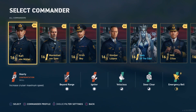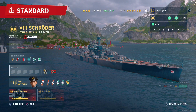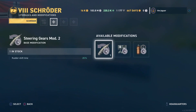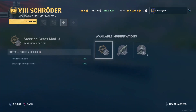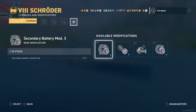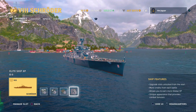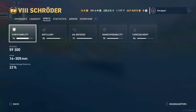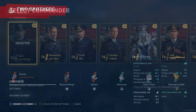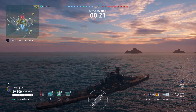Let's set up the commander — I'm going to go with Carl von Müller. For upgrades, I'll go with Aiming Systems Mod 1, Propulsion Mod, and Steering Gears, plus secondary enhancements. With the secondary build configured, the range is 7.1 kilometers — not really all that great. In the game on Two Brothers map, the main battery range shows 16.1 kilometers and the secondary battery range is 9.4 kilometers on the Admiral Schröder.